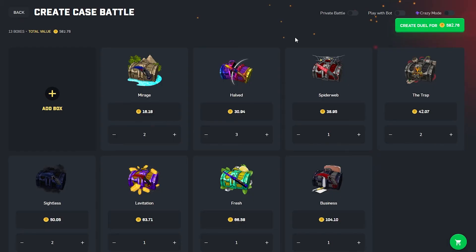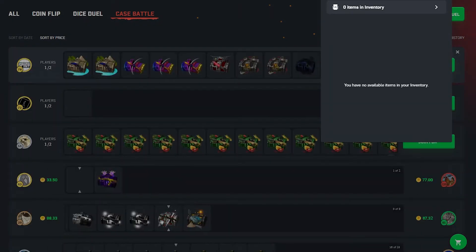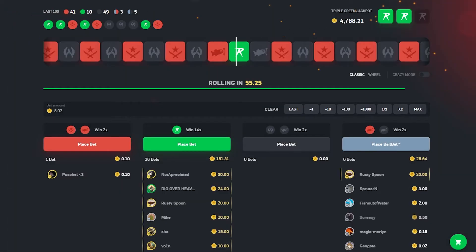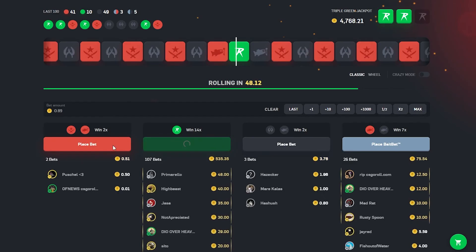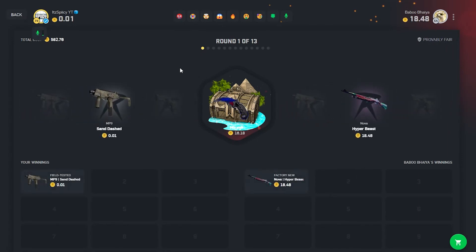If you've found yourself enjoying so far, make sure to drop a like because this is gonna get pretty crazy. We'll throw this up and hopefully — fingers crossed — we can win this. There's 89 cents to my name on there. Okay, someone joined us and he hits the hyper beast.